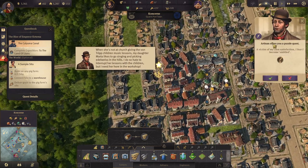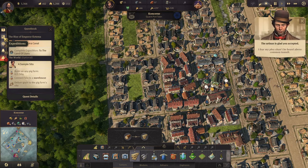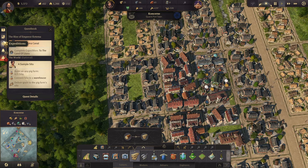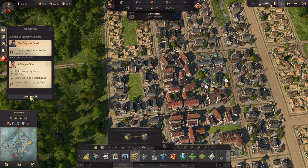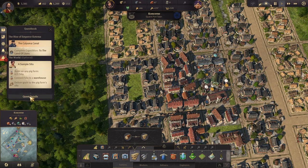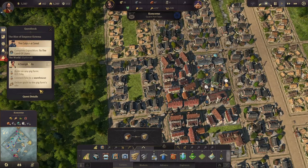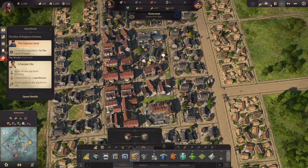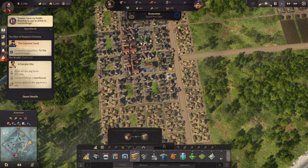There's a resident quest — let's see what that's about. 'A victim of my own satisfaction — I fear I've become entitled, I fear my plea shan't be heard above the common tumult.' Where's the quest though? I feel like I didn't get a quest. That must be a bug or something.